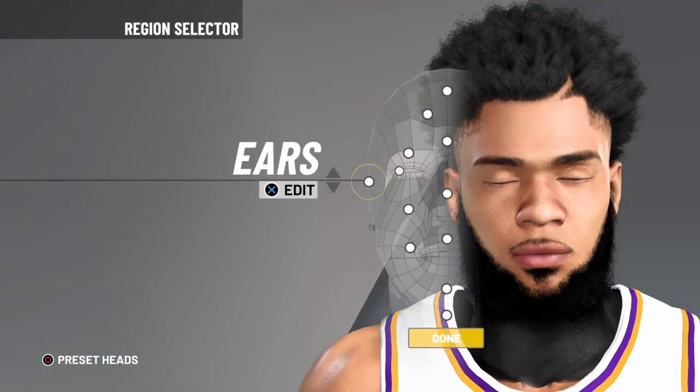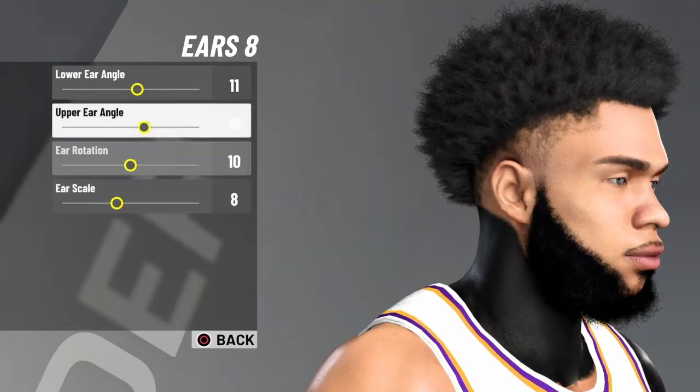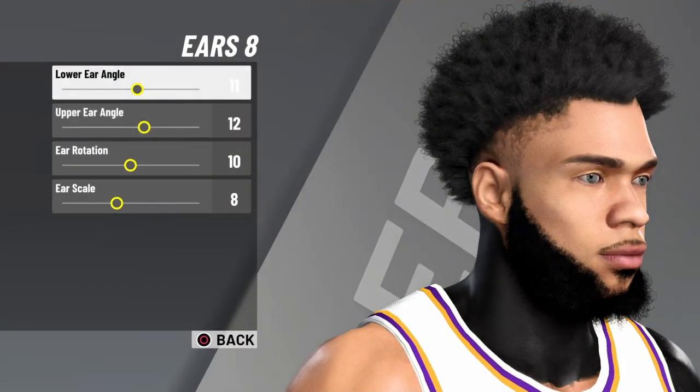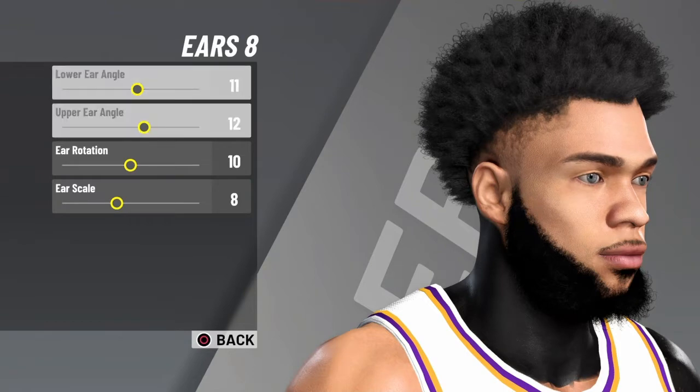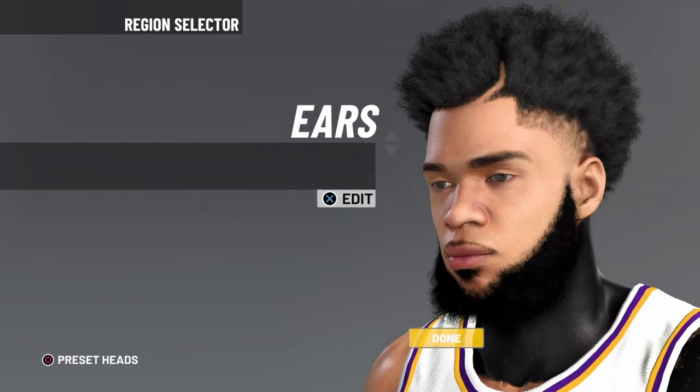Right after that, we're going to go to the ears — we're going to go ear number 8. Here are the settings for the ears: lower ear angle 11, upper ear angle 12, ear rotation 10, and ear scale 8.